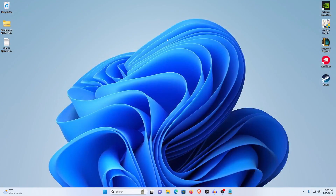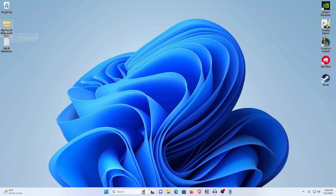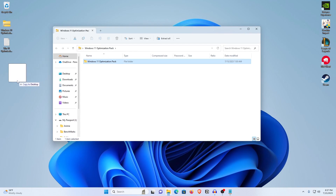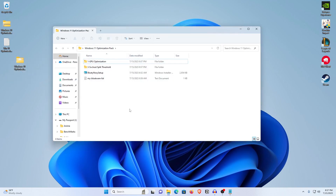Once you are done with that, go down into the description of this video and download the Windows 11 Optimization Pack. Since it is a zip file, just extract it using 7-Zip, WinRAR, or whatever you want. Once the pack has been extracted, open it up and inside you will find two folders as well as a setup.